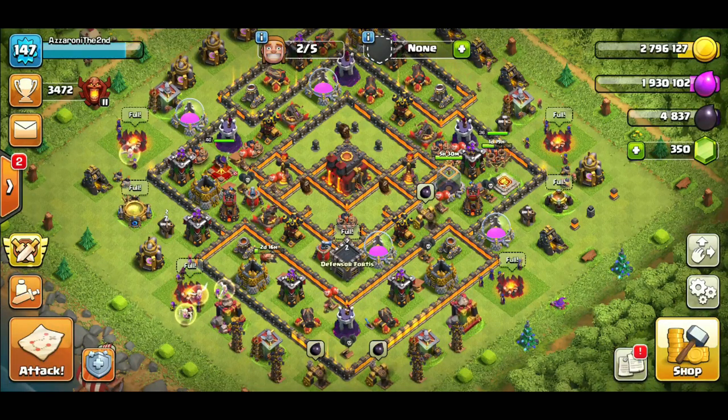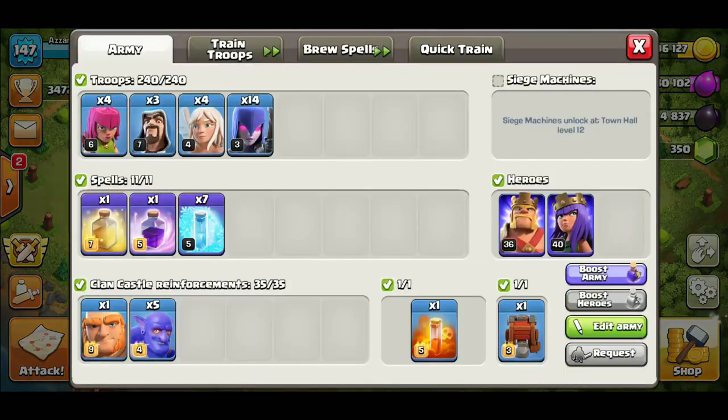Before we jump into the replays, let's look at the army composition. It's four archers, three wizards, four healers, 14 witches, a heal, a rage, seven freezes, and then in your wall wrecker you're going to want a giant, max bowlers, and then a poison. And of course you have your heroes.